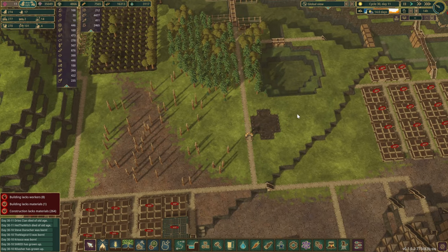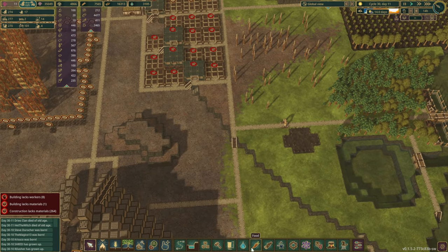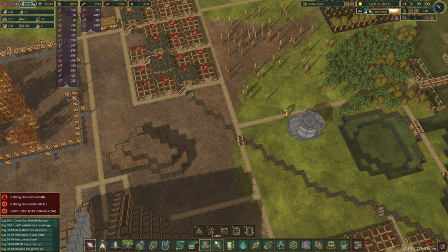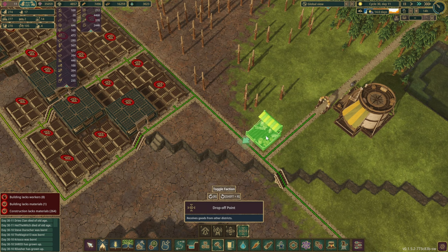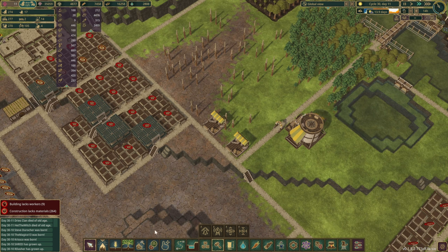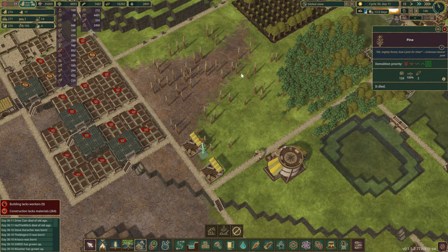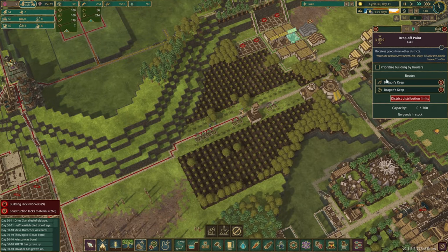You guys are already building this — okay, so someone just has to come and construct it. The labor drop-off point — I guess we can put a couple in here for starters. Let's get rid of this tree, maybe with a slightly higher priority. Let's delete this straight away because we have three in there, so we are bringing in some dynamites.